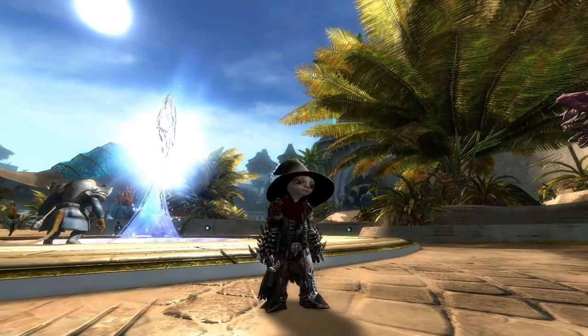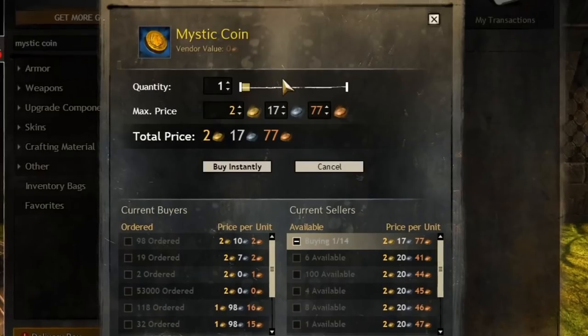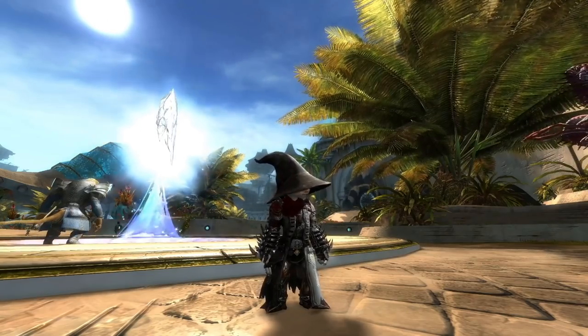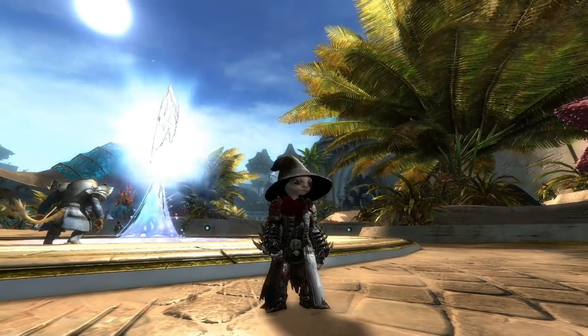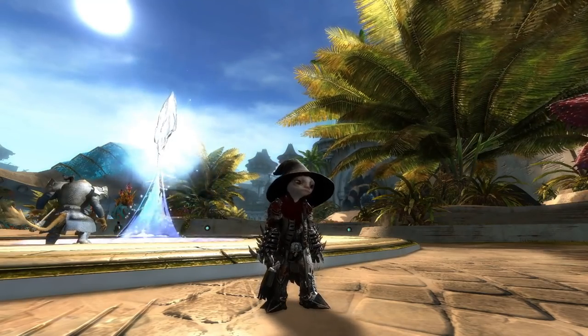If you are new to the game, these are very much an end-game resource. It is very tempting to sell your first few login-reward Mystic Coins to get some early gold on a new account. And honestly, if you need bags and stuff still, go for it. But at some point, if you have any intention of legendary crafting, start stockpiling these things. You basically get them for free very, very slowly. It is only expensive if you try to rush it out.